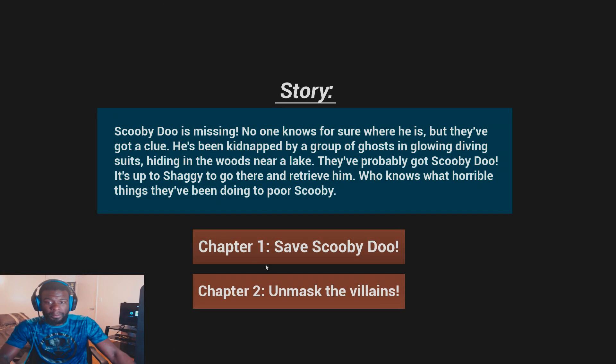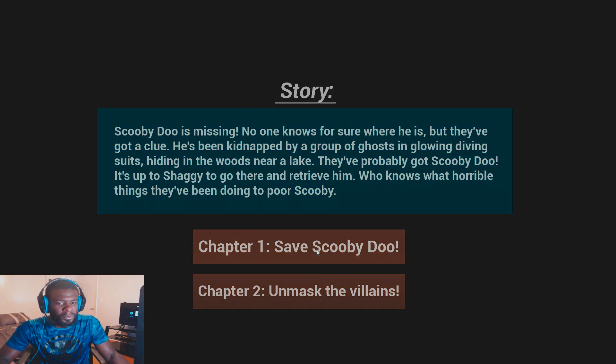We're going to click that play button. Okay, Scooby-Doo is missing. No one knows for sure where he is, but they've got a clue. He's been kidnapped by a group of ghosts in glowing diving suits hiding in the woods near a lake. That's pretty wild. It's up to Shaggy to go there by himself, his little scary self, and retrieve him. Who knows the horrible things they've been doing to poor Scooby. Chapter 1: Save Scooby-Doo.